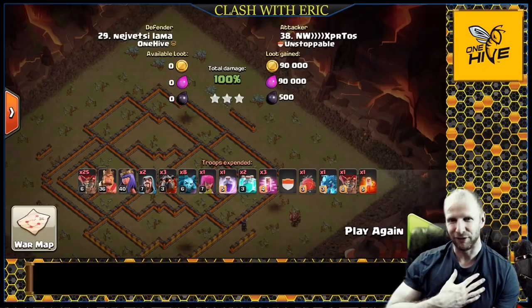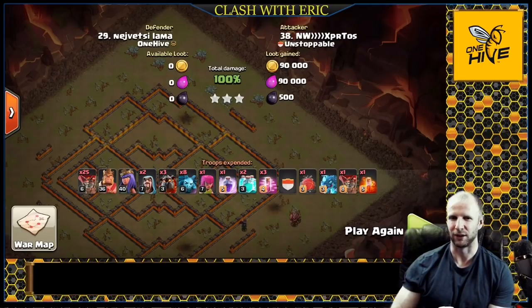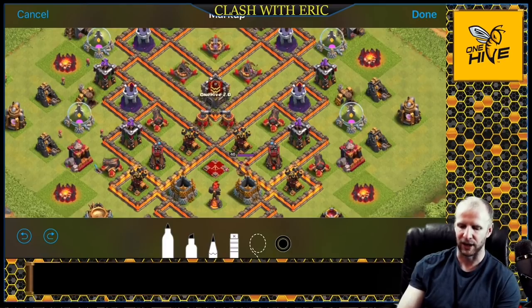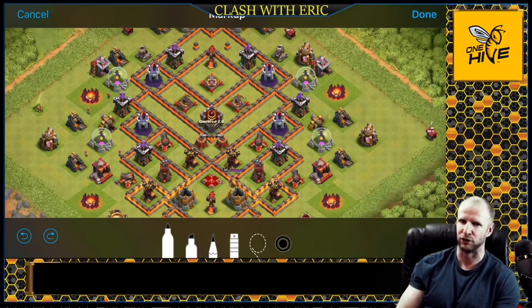Next we're going to look at the kill squad laloon. The kill squad laloon has really taken a hit since the release of the ice golem, because a small kill squad needs to strike quickly - it needs full damage and the ability to take out as much as possible very fast. Ice golems really mess that up, and hounds have always been an issue for kill squad - they lock up your queen and she is one of the highest damage outputs of your kill squad, so it's vital she gets full value.